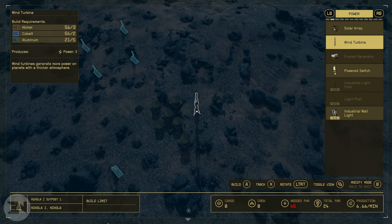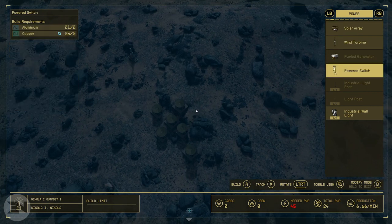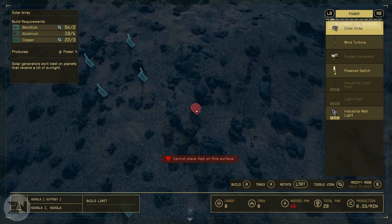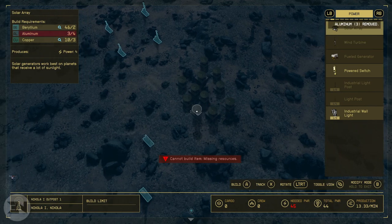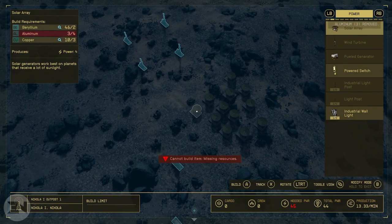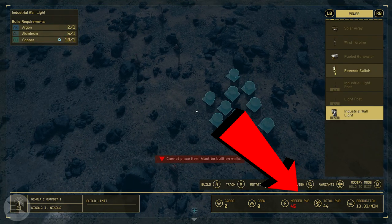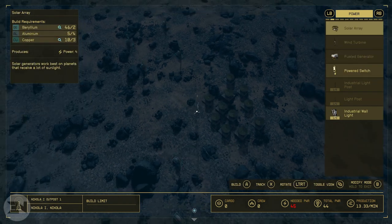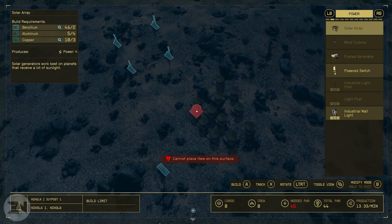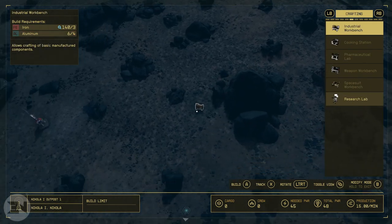Put down four to five of each extractor in the highlighted areas, then build storage boxes — four on the iron side and four on the aluminium side. Before storage boxes, you need power to run the mining. Each extractor costs five power, so eight extractors need 40 power minimum. Solar arrays give four power each, so you need ten solar arrays. You can add wind turbines for extra power. Make sure your total power equals or exceeds your needed power.